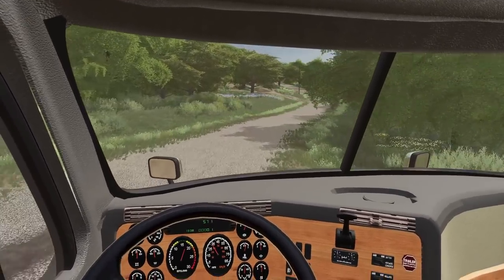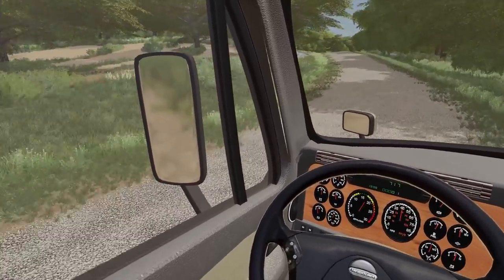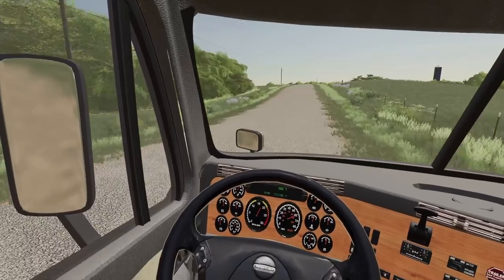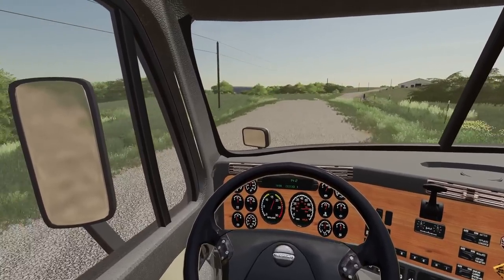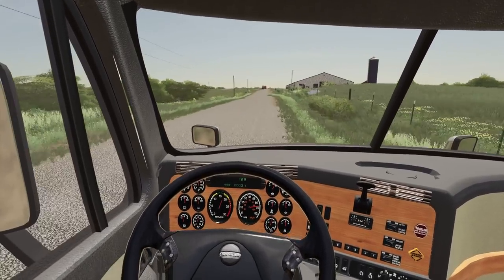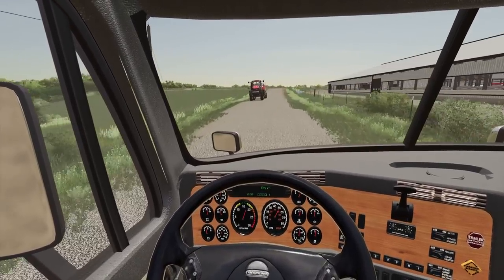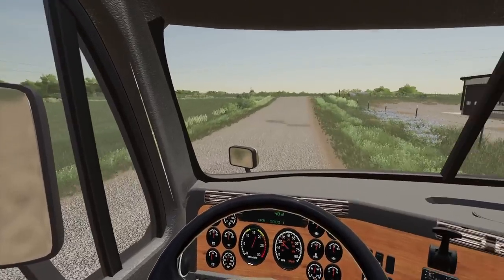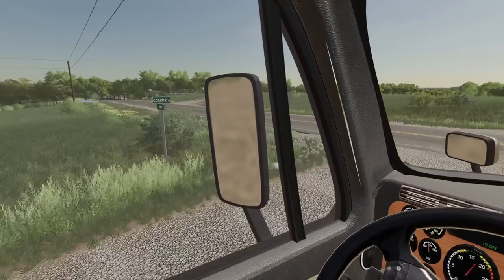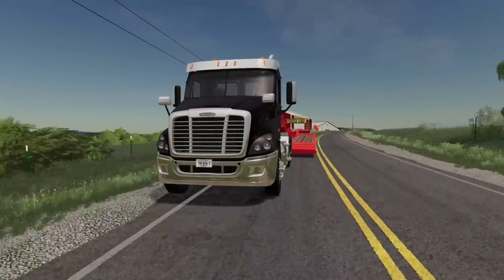Probably should slow down for these turns though — we'll downshift. Come by the dairy up here. Dairy looks like they have a baler coming by — looks like a Case baler. Case tractor and big square baler there. Make the turn here. No cop, no stop — we are rolling.